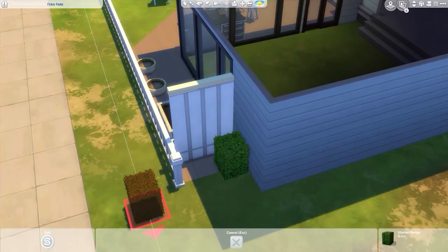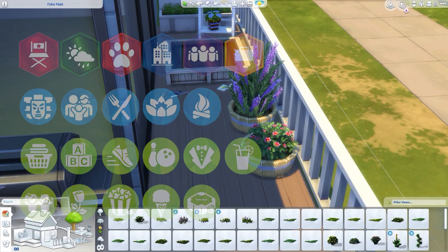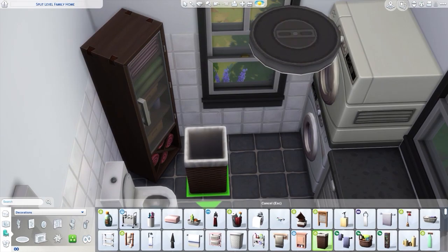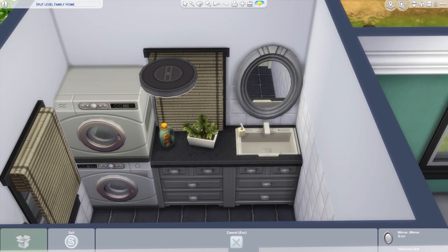I would read you the packs but it's easier just to put them on screen. It's basically everything apart from Vampires, maybe something else, and My First Pet Stuff — because I don't own that pack and I've vocally said I will never buy it even on sale. I refuse.